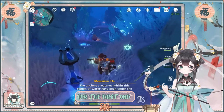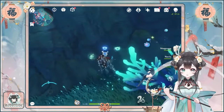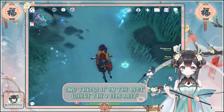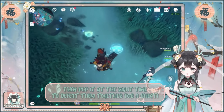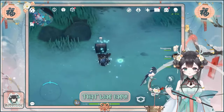For the first one, from the teleport, head to the marked area. Borrow the skill and throw it on the spot where the two hills meet. Then pop it at the right time to defeat them together for a chest. That was easy!